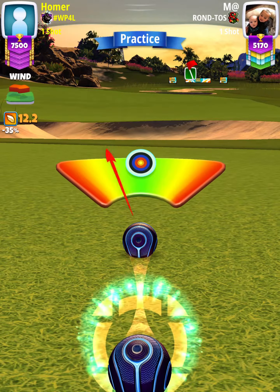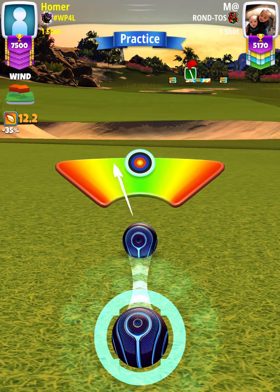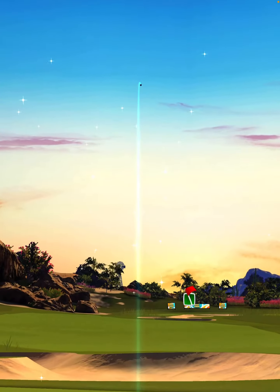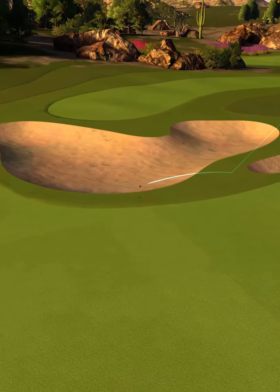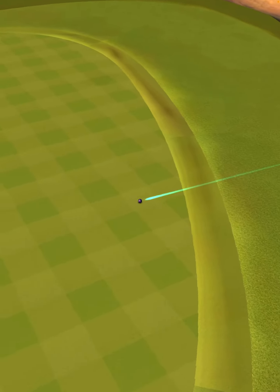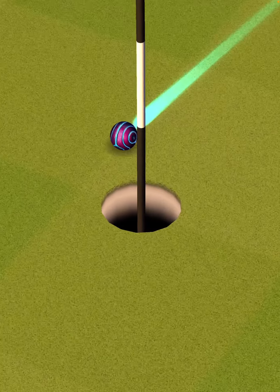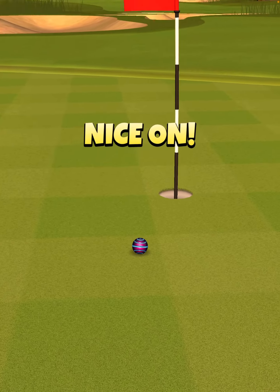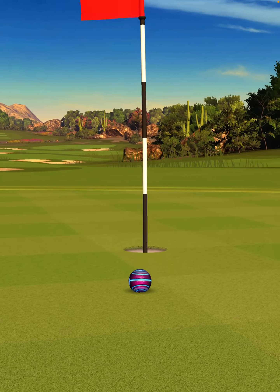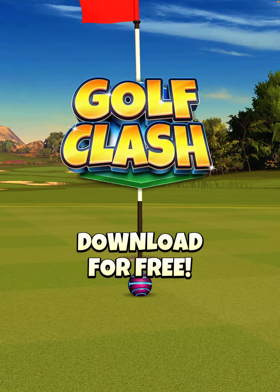Then I'm going to center the ball. We hit perfect — the ball is going to land in the rough, roll on to the green, and we're going to just burn the right edge of the cup about a half a cup outside.